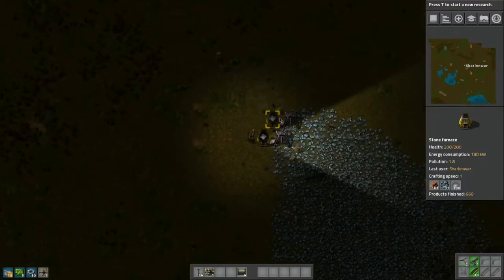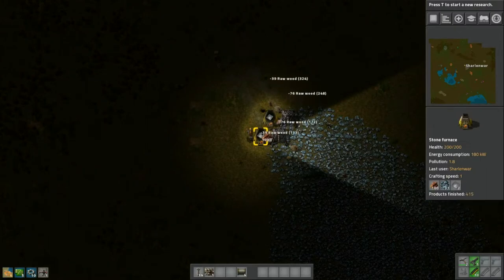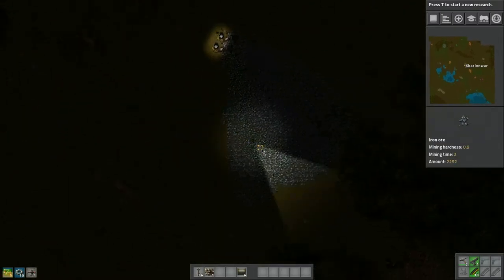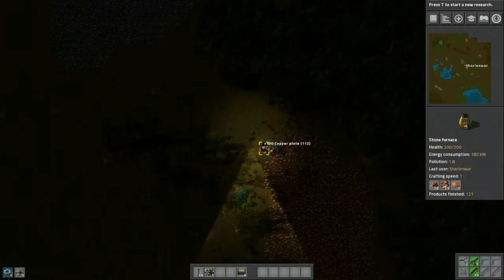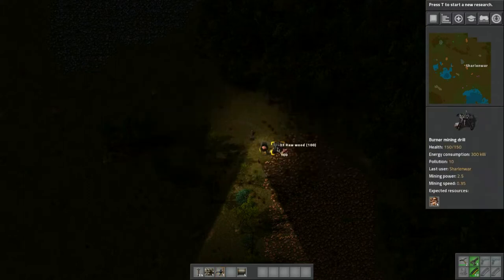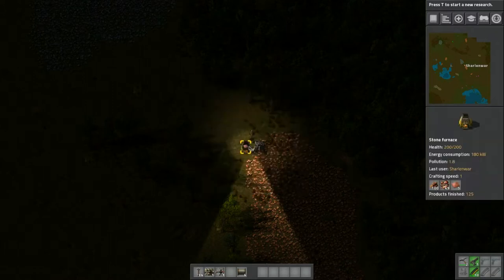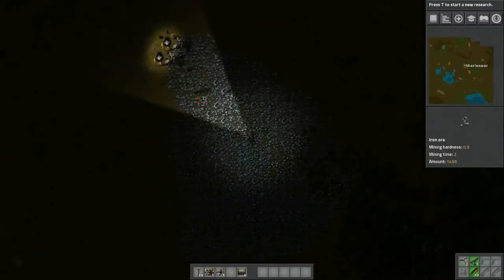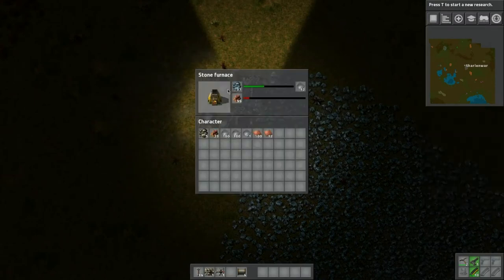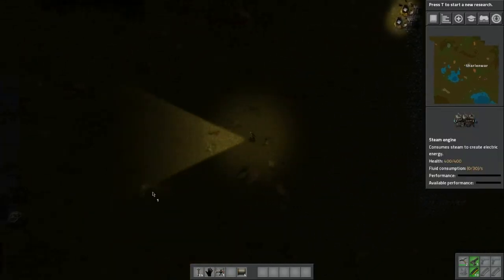We should turn these into electric miners. We need copper and plates — let's fill these up. We'll grab some copper and fill this stuff up. 100 wood — perfect. These are the plates. I can't wait to make a proper factory.